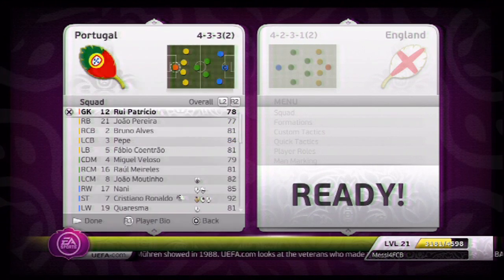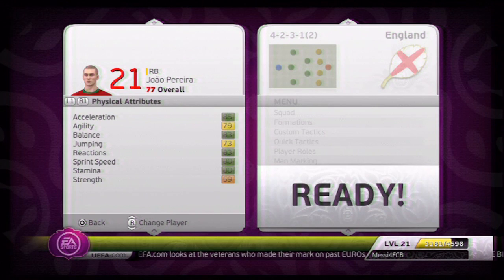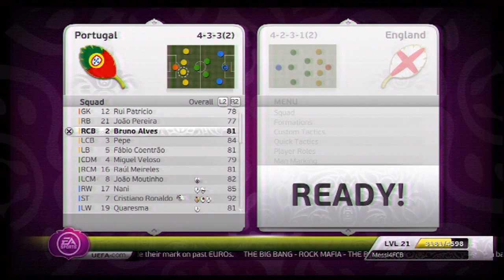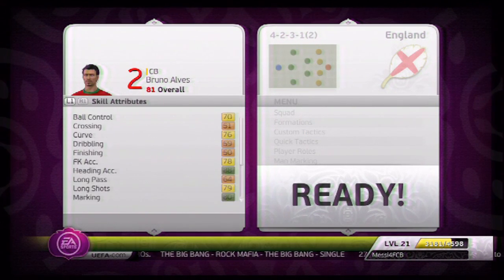Jao Pereira is rated 77 — he's alright, not the best, not very strong, which is a problem. Bruno Alves is a rock in the centre of defence — he is just brilliant, 6'2, he's going to stop everybody.